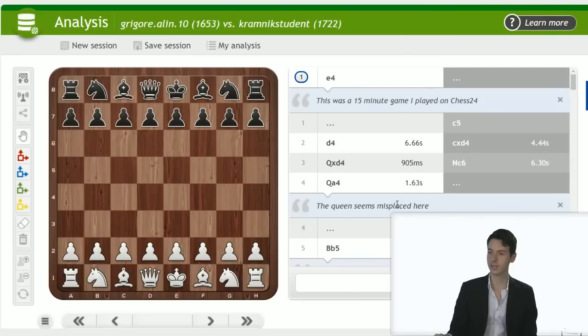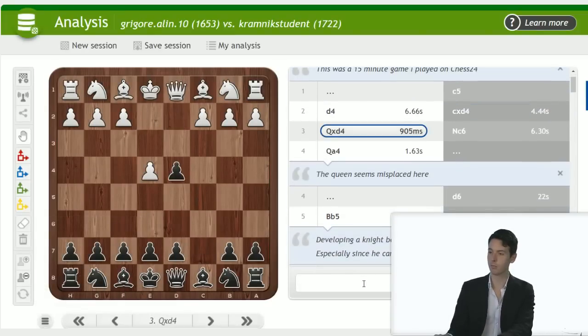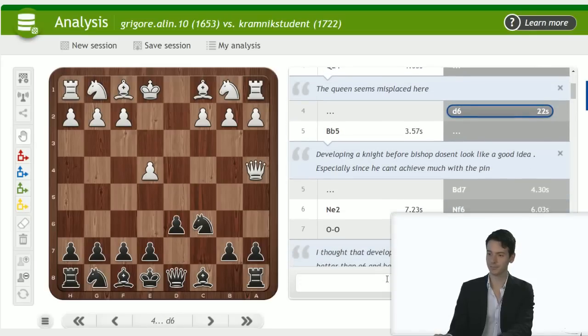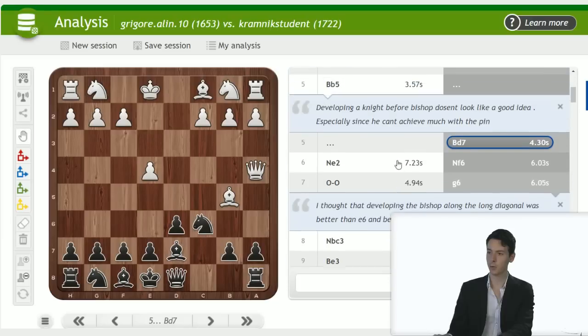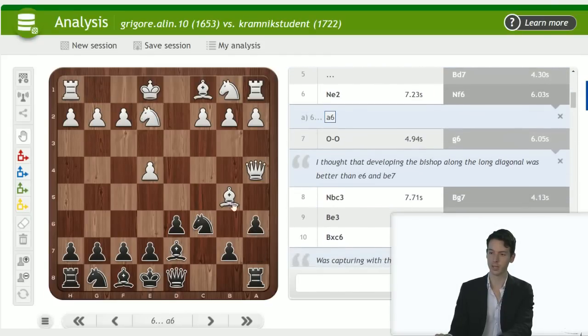Let's go to the next game — by Kramnik Student, playing with the black pieces. This was a 15-minute game on Chess24. It's a Morra Gambit — no, actually white takes back; that's not a recommendable line for white. D6, bishop b5, bishop d7 — developing a knight before the bishop doesn't look like a good idea, especially if you can't achieve much with the pin. In general those rules of thumb aren't that important, but here he doesn't achieve much — you just play bishop d7, you're completely fine. A6 you could already push the bishop away.